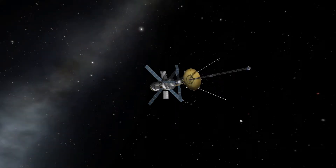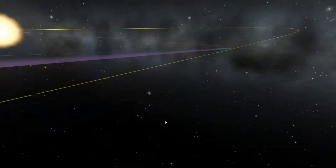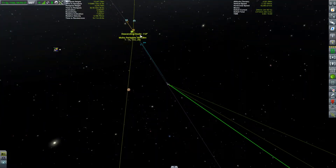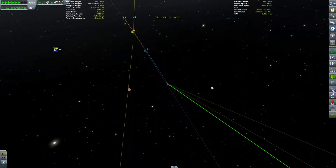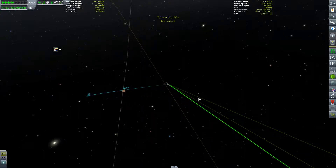Hello everyone and welcome back to Kerbal Space Program. Here we join the Archer 3 probe after its year-long voyage into the void, which is about to encounter Moho. We do not have the delta-v to do a capture around Moho - we need about 6,000 meters per second and we only have 2.4, which is still an insane amount, but it's just nowhere near enough.